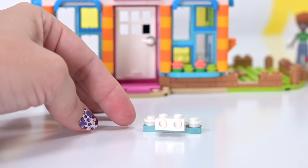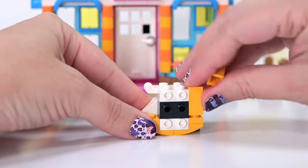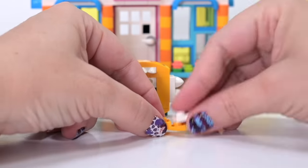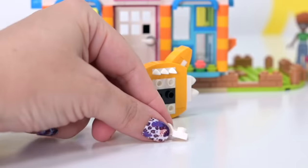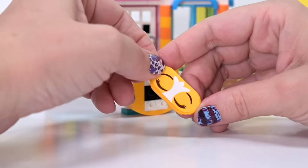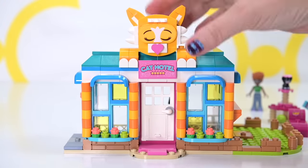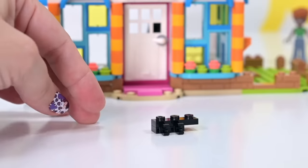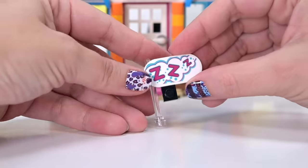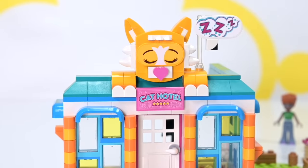Next bag - this is the buildable cat sign for the top, and it looks so good in the pictures on the front. We've got little whisker bits - oh my gosh, that's adorable. These are the little ears, little angled ears. This has got the sleepy cat logo on the top and a little heart for the nose - absolutely perfect. I love how the designers are still sneaking little hearts into things. The sticker gives you a sleeping cat with a little sleep bubble - that is adorable. Such a cute sign.